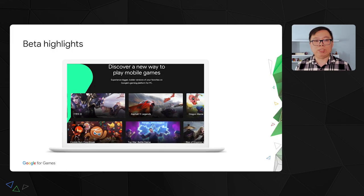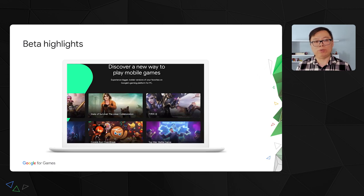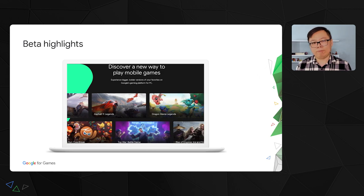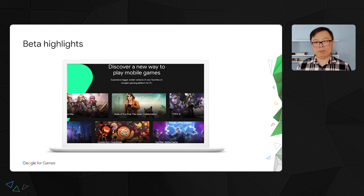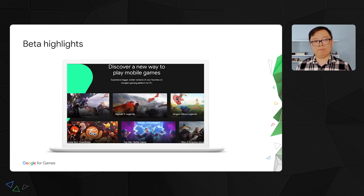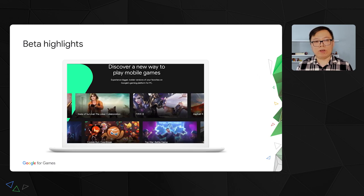We just launched Google Play Games on PC beta in selected regions with some of the most popular games from Google Play. We have over 30 launch partners including Summoners War, Mobile Legends, Stray Kingdom Tactics, Gardenscapes, and State of Survival. If you are a player in the beta regions, hope you are enjoying those fun games on PC.